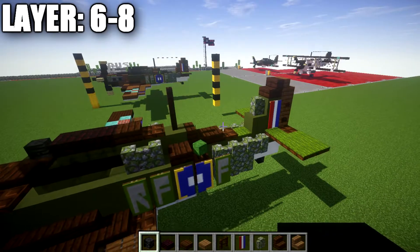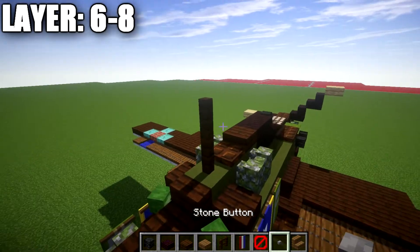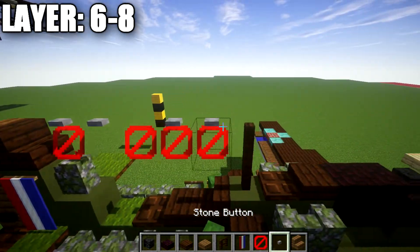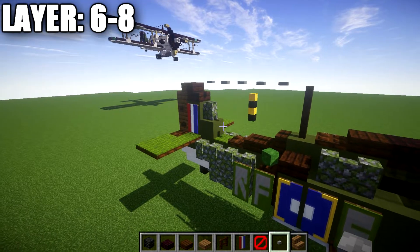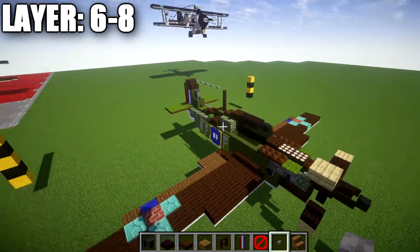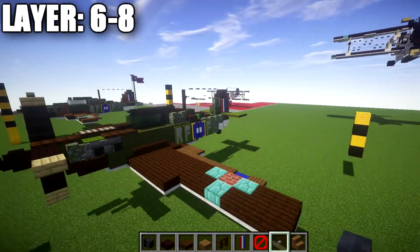Now, optionally, if you have access to barrier blocks, we can make an awesome cable using buttons and barrier blocks. From the dark oak fence post, place five barrier blocks back, then place five stone buttons on top of those barrier blocks to create the antenna cable effect. If you don't have barrier blocks, you can use iron bars as an alternative. The stone buttons work best for making that cabling that runs from the cockpit back to the rear vertical stabilizer.